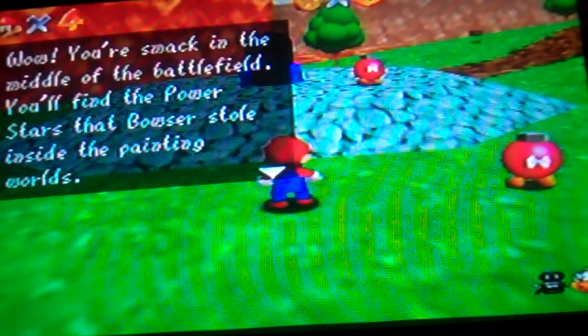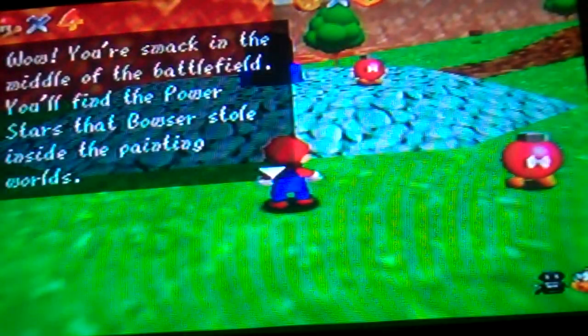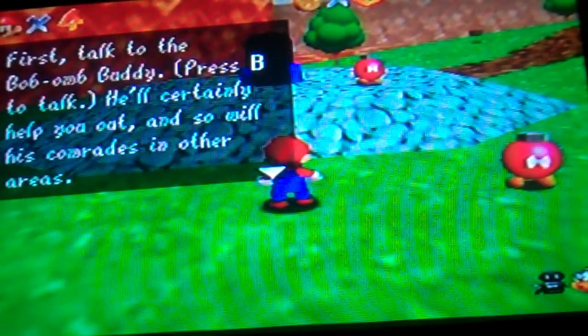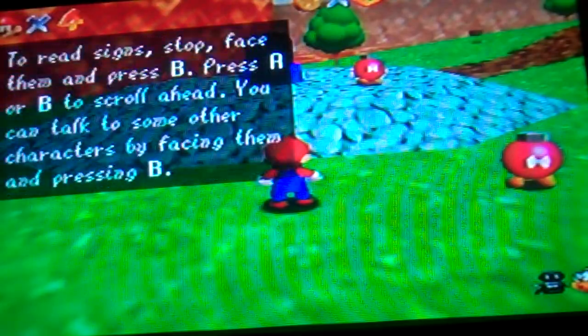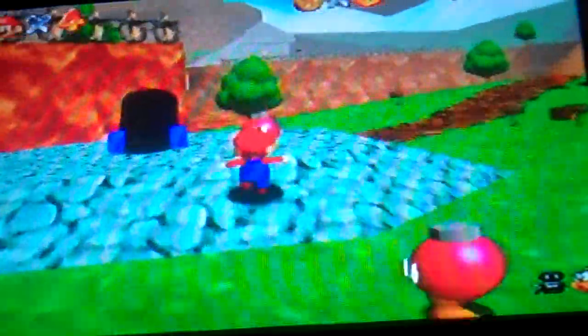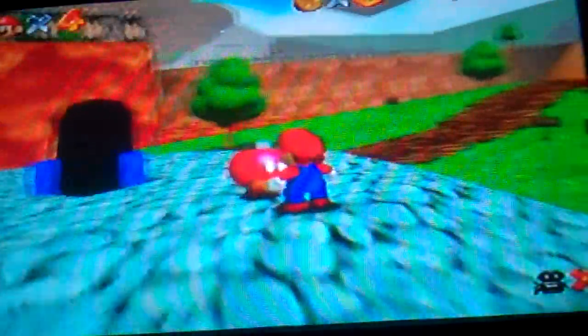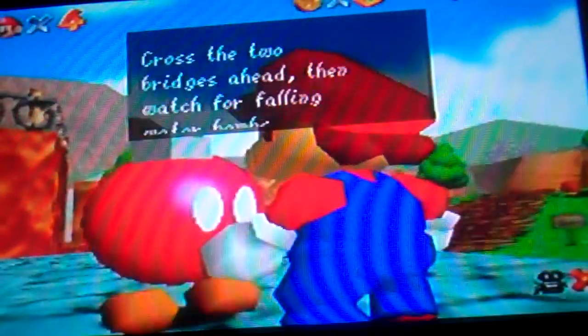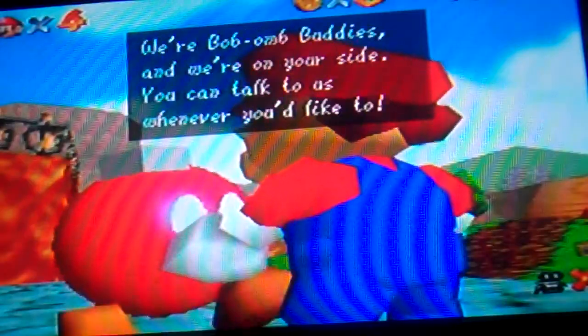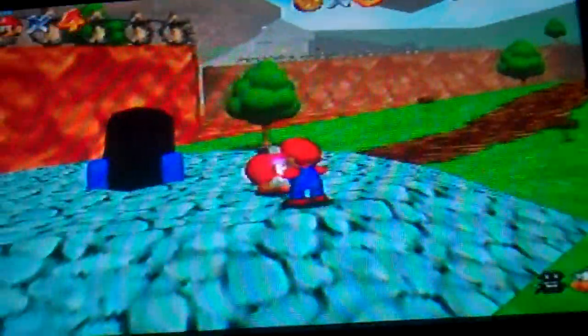'Whoa, you're smack in the middle of the battlefield. Talk to the Bob-omb buddy — he'll certainly help you out.' Three signs — stop, face them, and press B. Let's talk to him. 'Hey, it's dangerous, so take my advice. Cross the two bridges ahead, then watch for falling water bombs. The big Bob-omb is at the top of the mountain.' Go kill him.